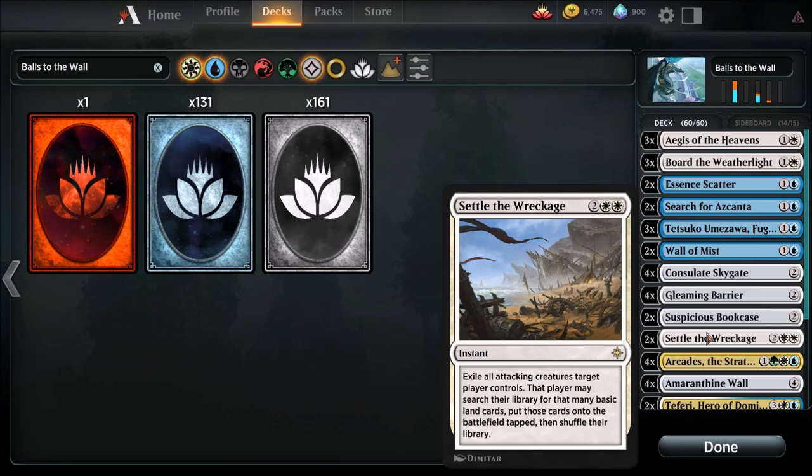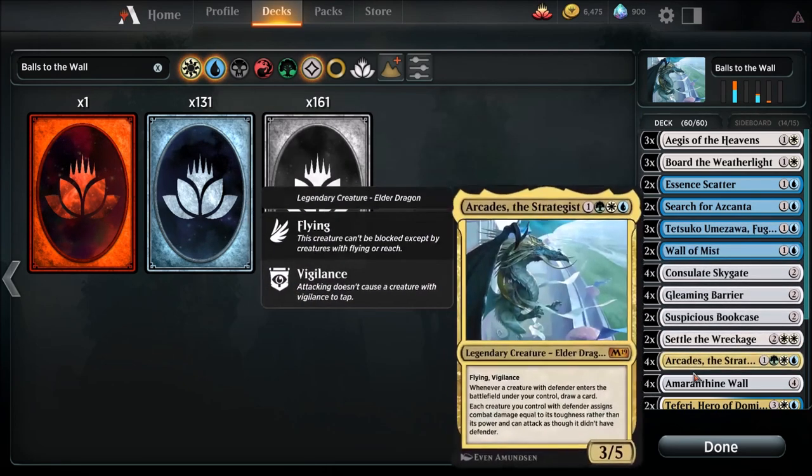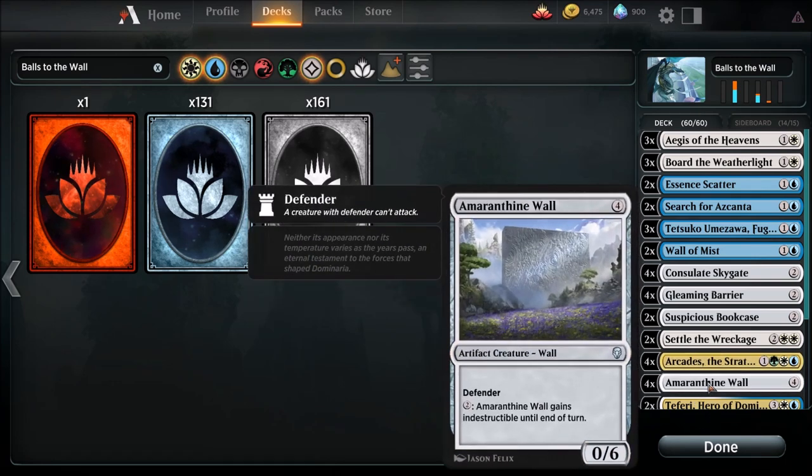Settle the Wreckage — running two of these. Exile all attacking creatures target player controls, then that player searches for basic lands for each one. Next up the big boy: Arcades the Strategist costs four, has flying and vigilance. Whenever a creature with defender enters the battlefield under your control, draw a card. That's nasty once you get him out. Each creature you control with defender assigns combat damage equal to its toughness rather than its power and can attack as though it didn't have defender. None of its power changes — that's why it stays at zero — and that's why with Tetsuko they go unblocked.